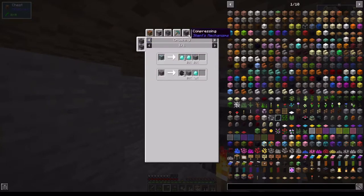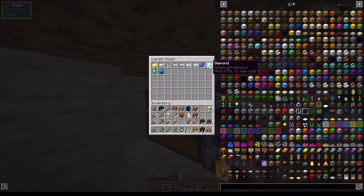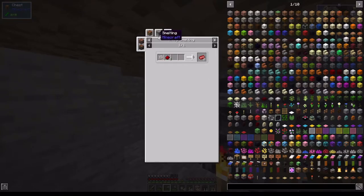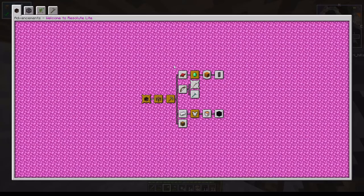The problem is the crusher — it's expensive. The compressor is not that expensive though. It's made from red alloy. Eventually we will be getting into machinery and stuff.